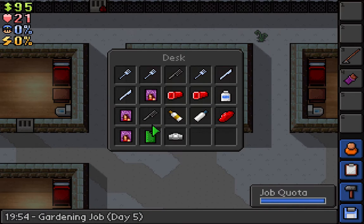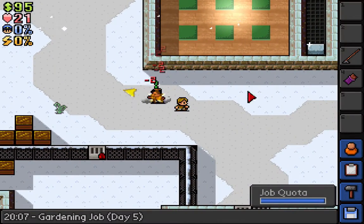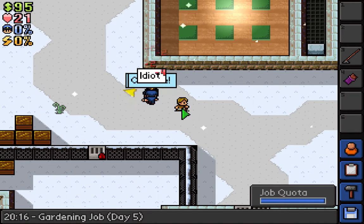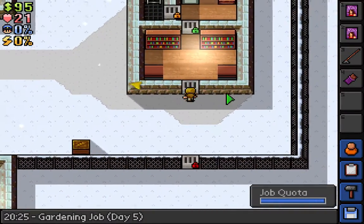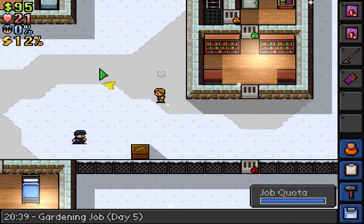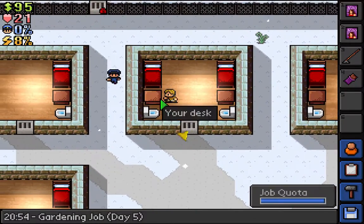I'm gonna jump in on this fight. I need to make sure I'm not holding any contraband. Never mind, I'll just let Mike get dropped. I took two posters — I should really get rid of these magazines, just give them to inmates. There's one, there's the second, and there's the third. Done — sorted. Now I just need to go make the item, which I have to do through my desk.